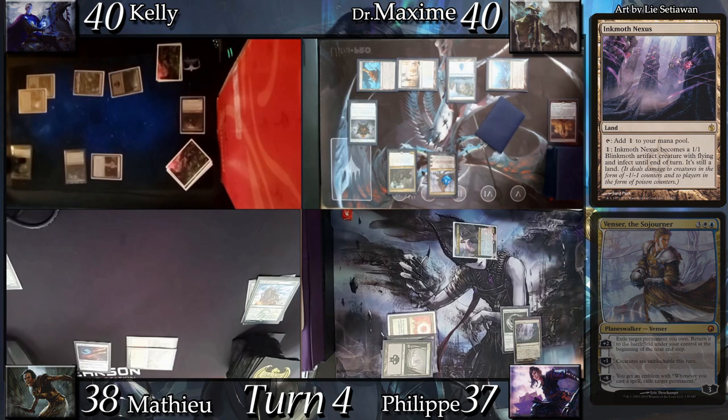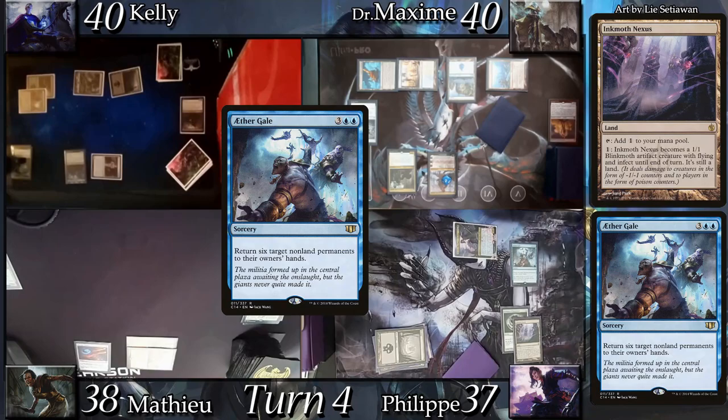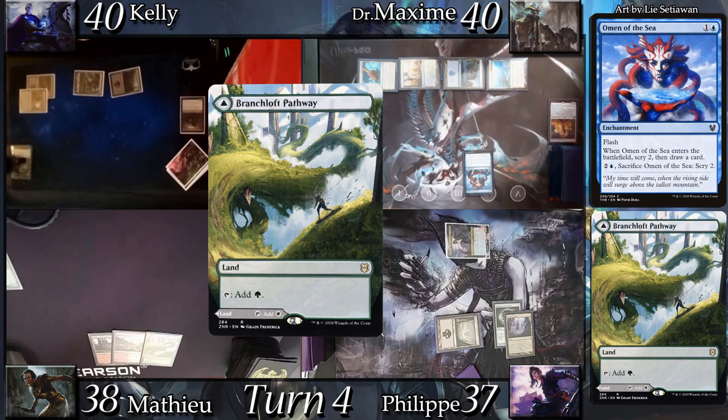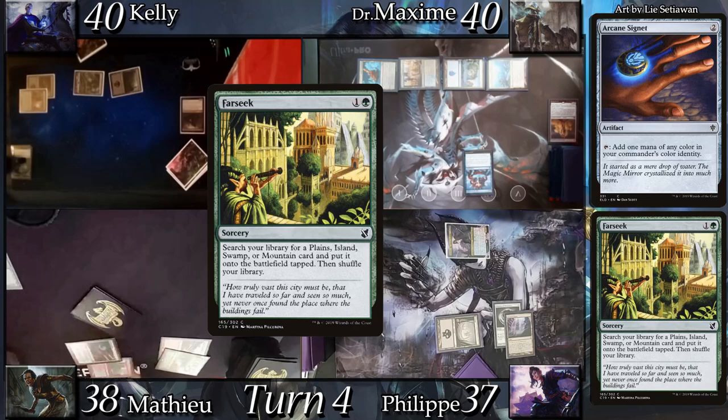In second main, I cast Aether Gale targeting basically all my opponents' permanents. In reaction, Max casts Omen of the Sea, scrys 2 and draws on ETB. My spell then resolves and I shift the turn to Mathieu. He draws and land drops Branchloft Pathway, recasts his Arcane Signet, and follows it up with Farseek — explaining that his keep made sense once he got a second land. He gets a Temple Garden onto the battlefield.